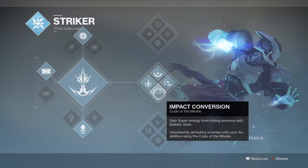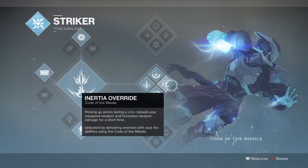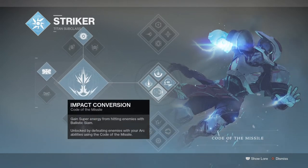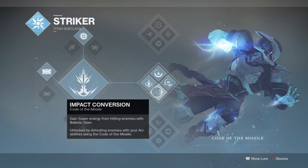This subclass when combined with the Monte Carlo will allow you to do your slams as many times as you wish, but not straight away as there are a few things we'll need to cover first. Ballistic slams when active will allow us while in the air to slam straight down into the ground and will allow us to damage and knock back anyone in the vicinity. And impact conversion gives back super energy upon how many enemies we hit at the same time, so with the two combined it will allow you to build into your main super.